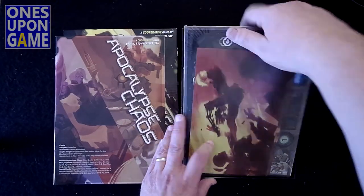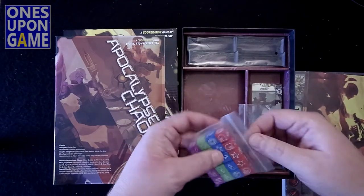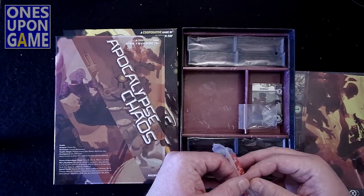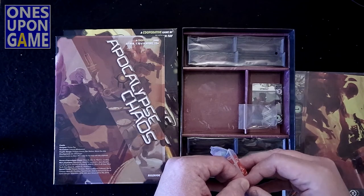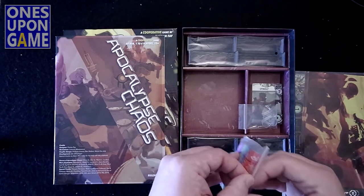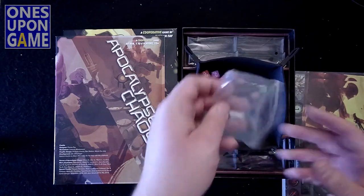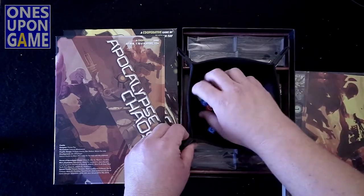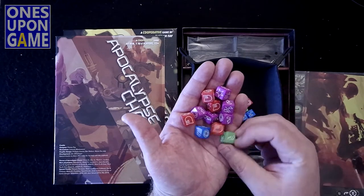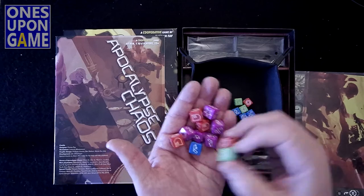So you've got some punch boards, some player boards I would assume — we'll get to those in a minute. Dice: speaking of Pandemic the Cure, which came with a bunch of really nice custom dice, here you're going to get a bag of five each of four colors. It's an action selection game if I recall correctly. It looks like they all have the same stats per die, so it's just a matter of player color, I assume.